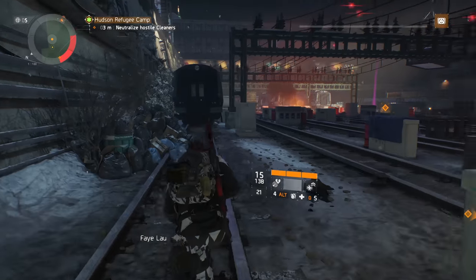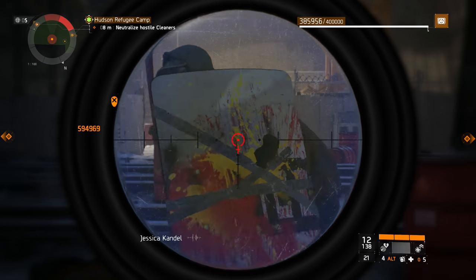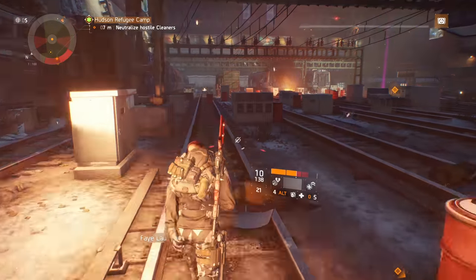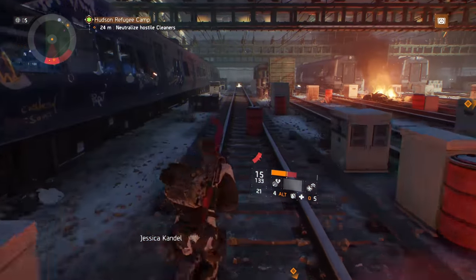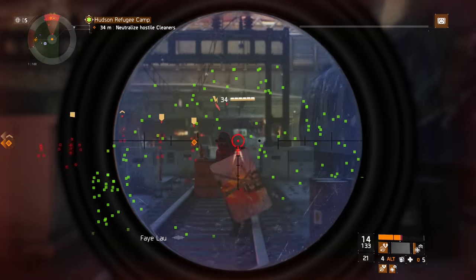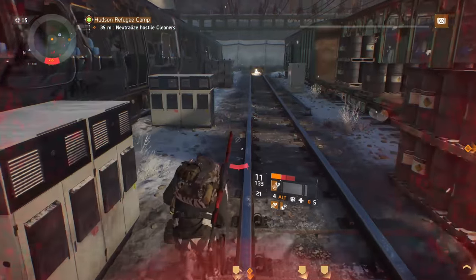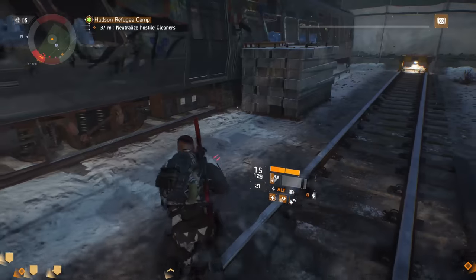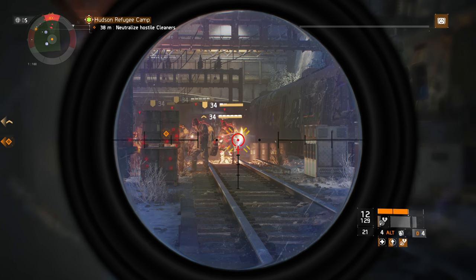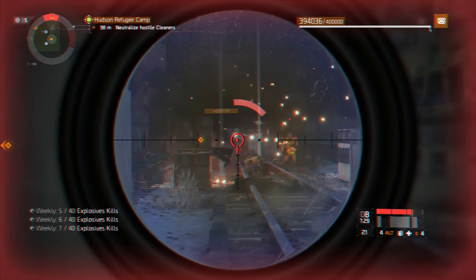Hi guys, LevelUp here. I recently did a video on how to build Deadeye for PvE. One of the best applications of this build is doing open world boss runs. I've done open world boss runs with a number of different builds — Tacticians, Assault Rifle DPS, Sniper builds — and by far the quickest way to get through is using Deadeye. The reason is you're mainly dealing with red NPC mobs and you can one-shot them with any decent Deadeye build using a bolt action. Because we're stacking a lot of damage to elites we can pretty much two-shot all the bosses as well, so you can breeze through a boss run in about 25 minutes.